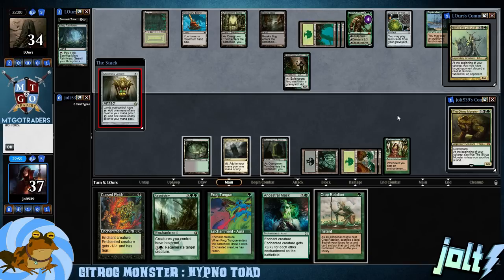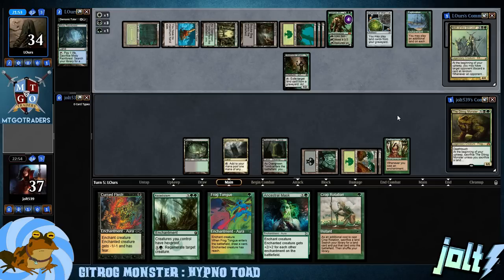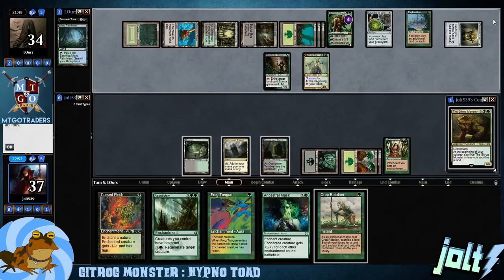If you're not familiar, this is Voltron — this is a Voltron deck. Voltron basically means you're usually getting one main focal creature out and putting as much stuff on it as possible. If you've ever heard the term Voltron, that's why — it's like you're assembling a really big creature. So that's what we're going for.